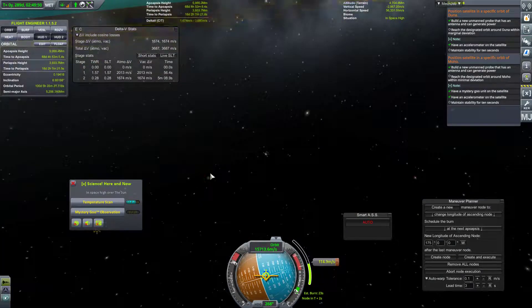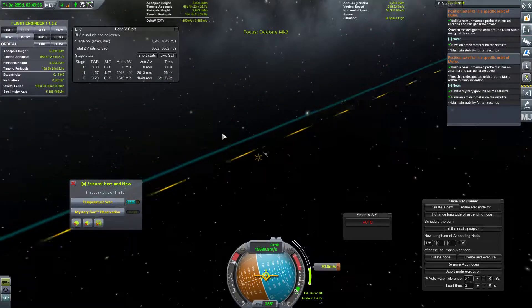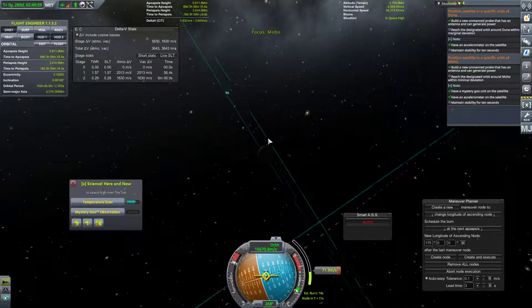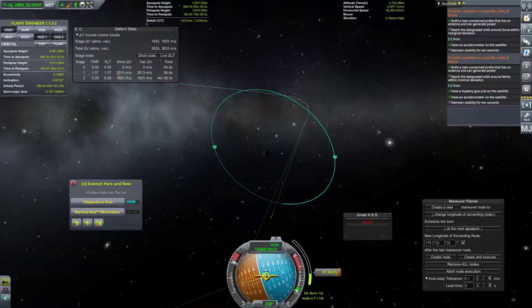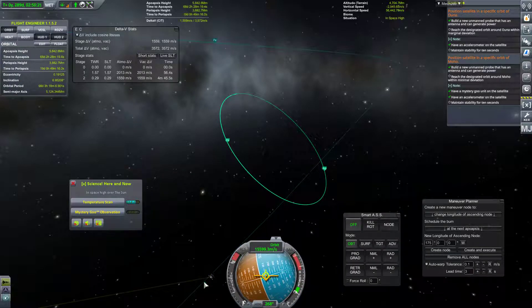I believe that we currently... what is even happening here? We currently don't have an orbit over Moho? Is that what's happening? I think that's what's happening, actually. Why don't we have an orbit over Moho? That's strange. We were burning retrograde — that simply shouldn't happen.